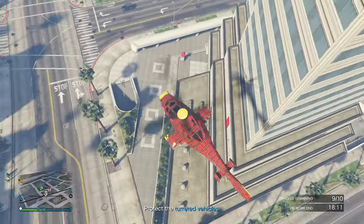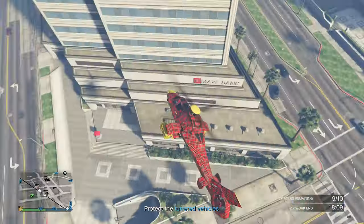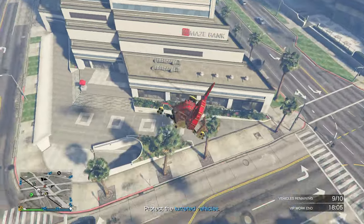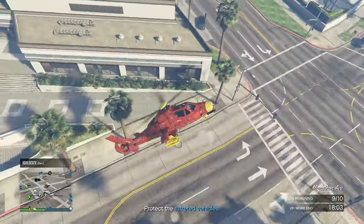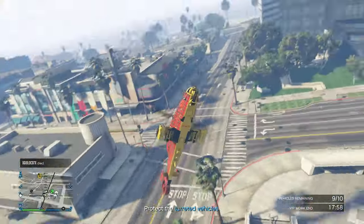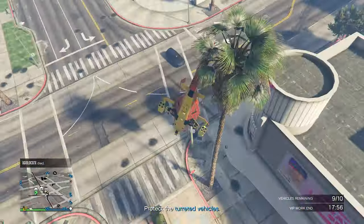Then again, this helicopter is armored and the other ones aren't, so you just gotta pick and choose what you prefer. It's got a pretty unique feature called Stealth Mode, which only a select few vehicles have in the game. When you activate it, it puts you off the radar, but you can't use weapons while you're in Stealth Mode, so that's kind of a limitation with it.